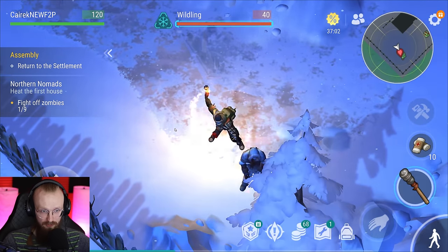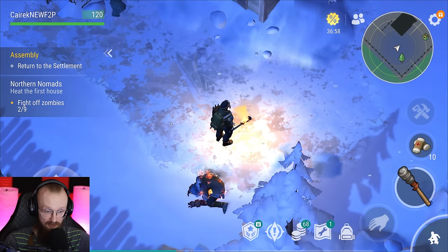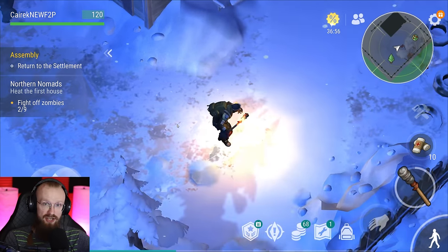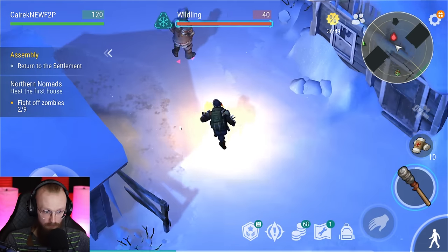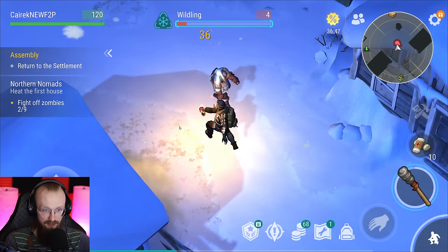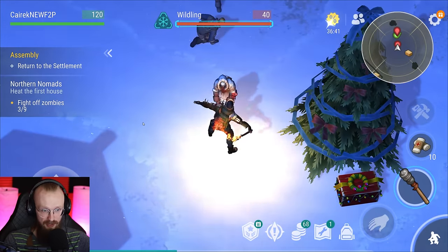With this torch we can do 36 damage, which is nice. Plus, these zombies burn down — there's a chance to set them on fire. These torches are amazing. So if you are a new player, make sure to use these torches. They're amazing, they're cheap, they're great. And we still have to deal with a few more zombies.